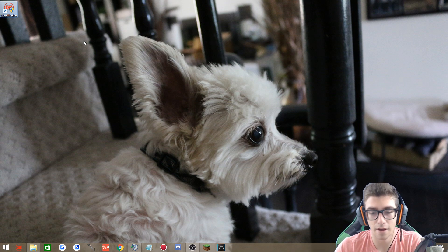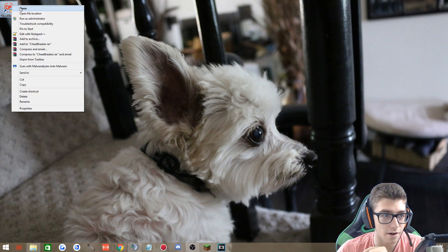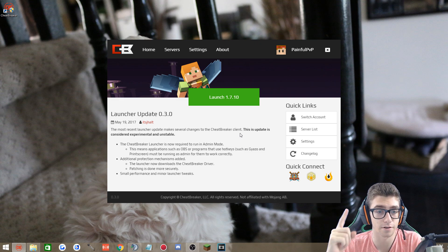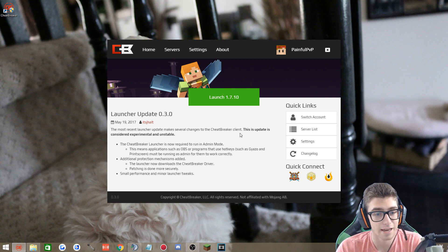First things first, if you guys like to use OBS when you record, the first thing you're going to want to do if you already have the Cheatbreaker client is run it as administrator. So you're going to run Cheatbreaker always as administrator and also do the same with your OBS recording software. You've got to run both as administrator for it to record your screen. Make sure you run everything as administrator just for everything to work.